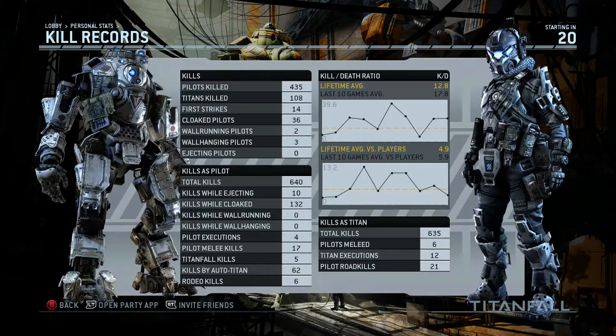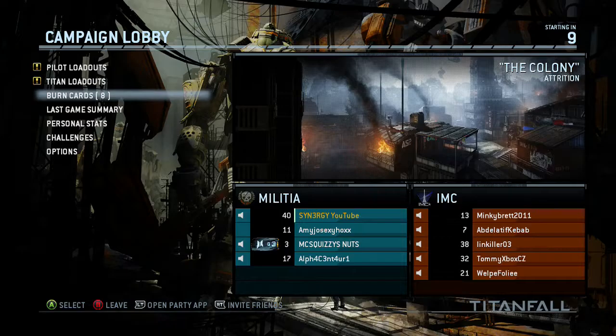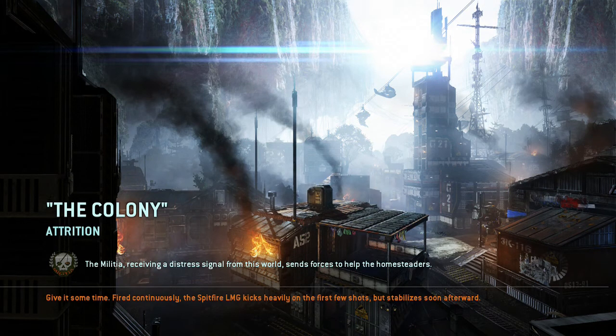Hey guys, Synergy here bringing you a brand new video — a tutorial on Attrition, basically how to score over 100 points. One of the key things you want to do: if you come up against a lobby that's full G7, G8 and you're playing on your own, I guarantee you are not going to hit that 100 marker unless they are very bad players. This gameplay is actually 158 points — my current highest at the minute.